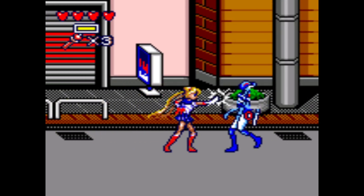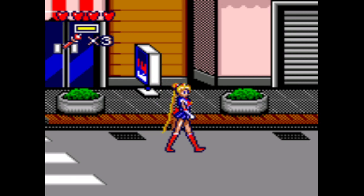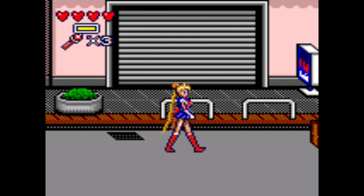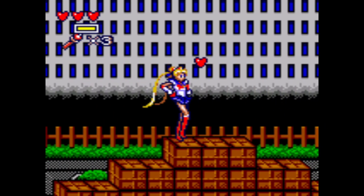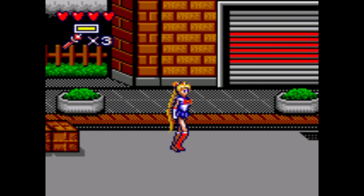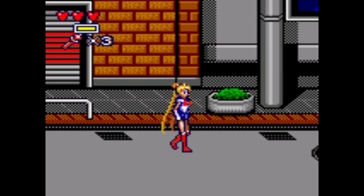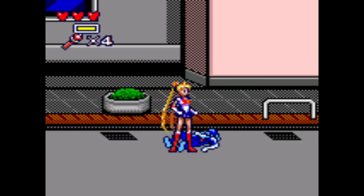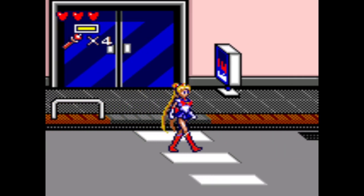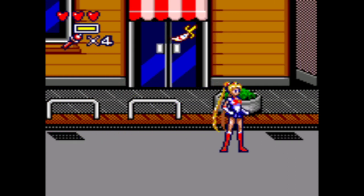All right, stage three-one. Looks like I'm out on the streets — while Tuxedo Mask is out in the sheets. I hate that one enemy right there — it comes at you so fast. How do you prepare for what you can't even see? Also, I don't think it's safe to be walking on the road like this. What if a car hits me?